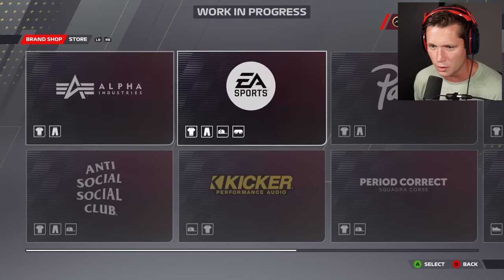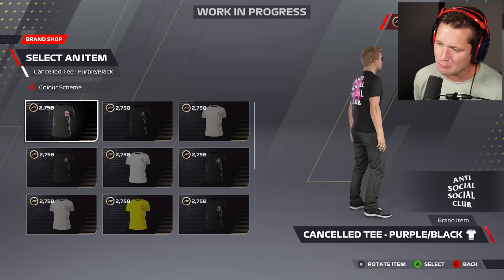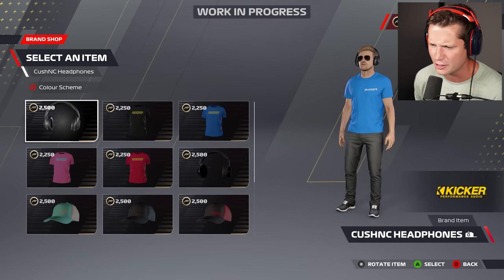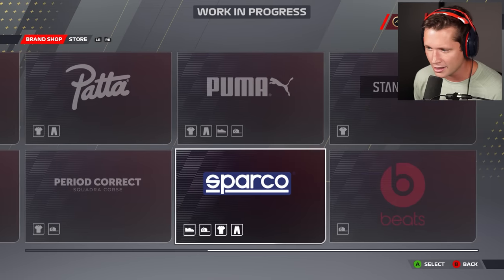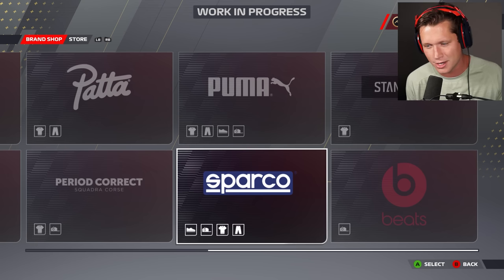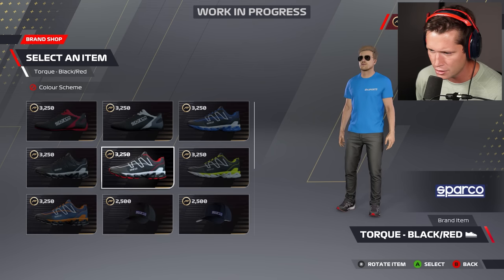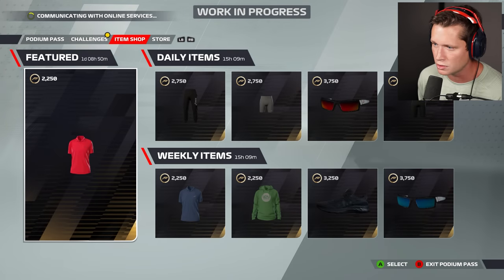There's going to be tons of opportunities to unlock new pieces of clothing. We've got a brand shop with all kinds of different brands — Anti Social Social Club, Kicker where you can get headphones, Sparco who make racing shoes but also trainer-style running shoes. I'm getting slightly 2K vibes — if there's ever actually a world you can move around in, that's where this could be really cool.